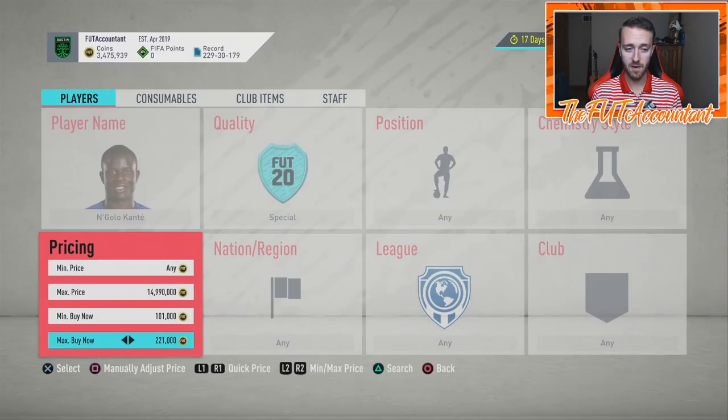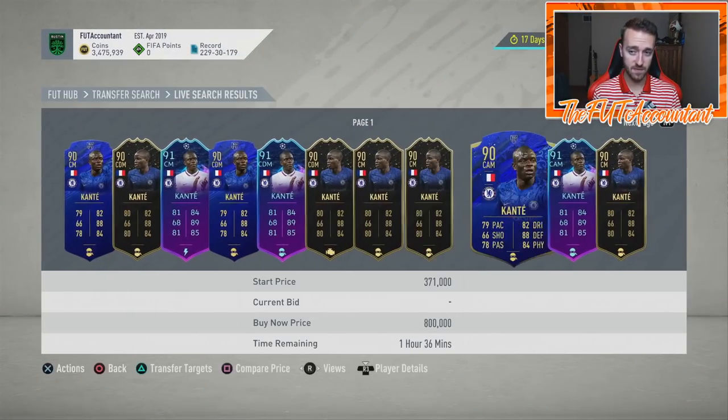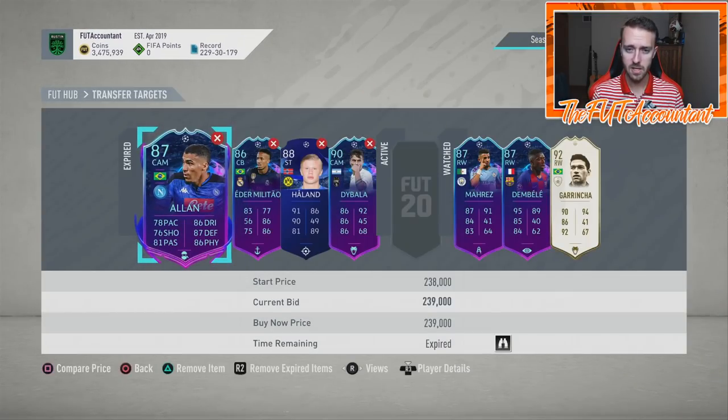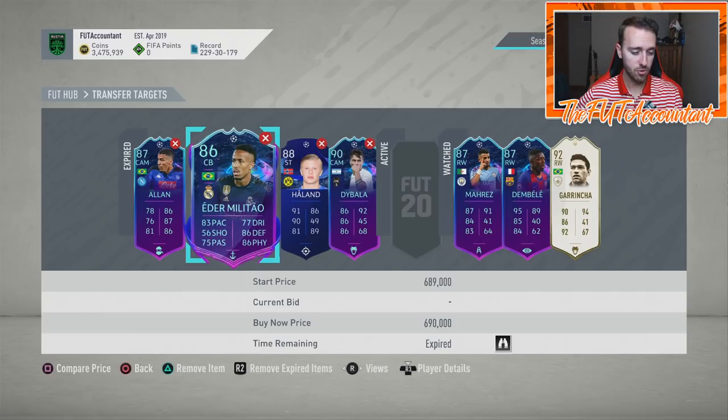I'm not saying Chelsea can't win, but Kante is a very meta card that if you see his price dropping - he's around 835-850K right now - and if you see this card down at like 750,000 coins if they lose, or maybe even low 700s, that's going to be an opportunity to pick that card up because this is his best card in the game other than his Team of the Year. Kante is a CDM that so many people use. When trading with these cards based on whether they win or lose, focus on the ones that are purchased and used the most.